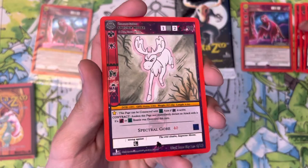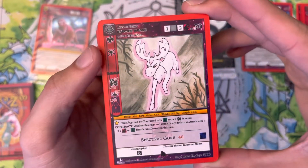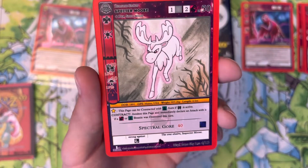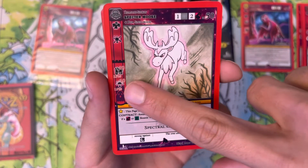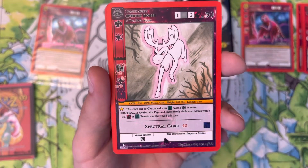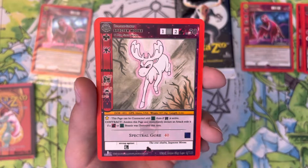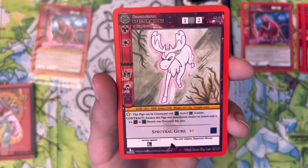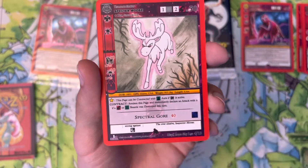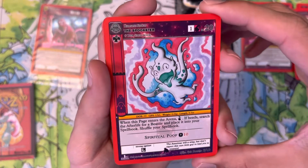Next we got Specter Moose — two Spirit Aura and one generic aura, 50 LP, another spirit BC. I believe that's Flash. It gains 10 damage and 10 LP bonus in the forest, and 10 damage and 10 LP bonus I believe at sundown or dawn. This page can be contracted with forest aura if forest is active — contract, awaken this page, and immediately declare an attack with it if a spirit or forest beastie was destroyed this turn. So if our spirit beasties get destroyed we can play this and immediately swing — that's pretty cool. Its attack is 40 damage and deals extra to water, strong against water and dark. Two copies in the deck.